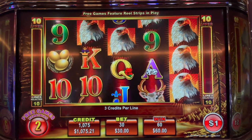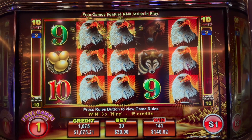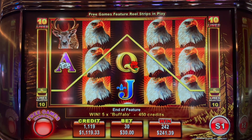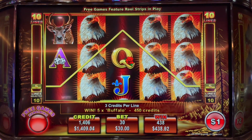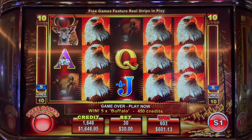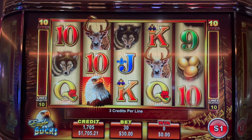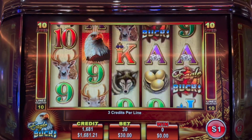Oh my gosh — no way! That was almost a full screen which would have been I don't even know what, but instead we have one spin left. We did get buffaloes all the way across one line — $450 hit. Wow wow wow. My hand is shaking — that's terrible — my hand is shaking.